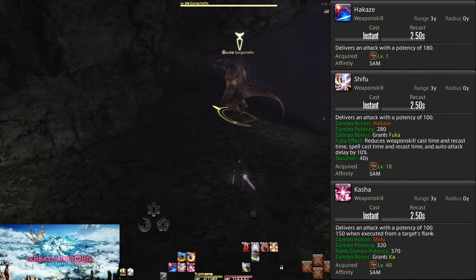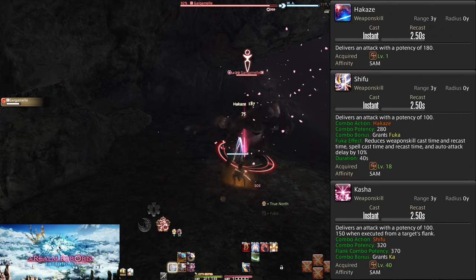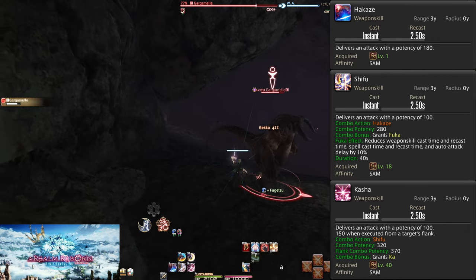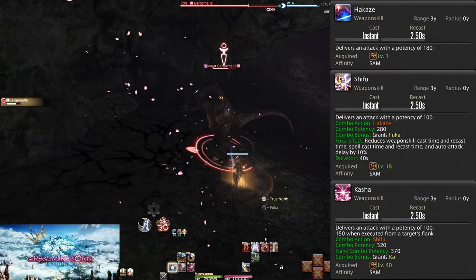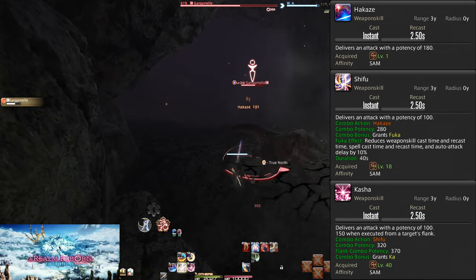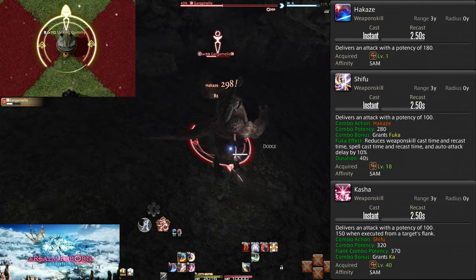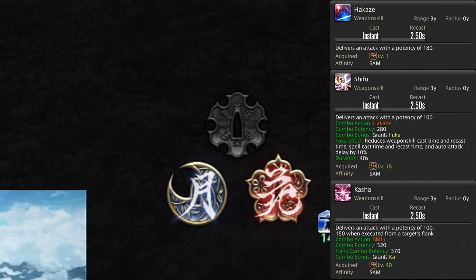Level 1 Hakaze, level 18 Shifu, and level 40 Kasha — once again a full combo, both combos starting with Hakaze and branching off after. Shifu does 280 potency just like Jinpu, but grants the buff Fuka. Fuka reduces cast time, recast time, and auto-attack delay by 10%, making Samurai a faster job. Like Fugetsu, you want to keep this buff up at all times — 10% faster means 10% more attacks. Finally, Kasha is a flank positional doing 320 potency, or 370 with the positional. Flanks are the sides of the enemy. It gives the Sen of Ka, the flower icon on the Sen gauge.